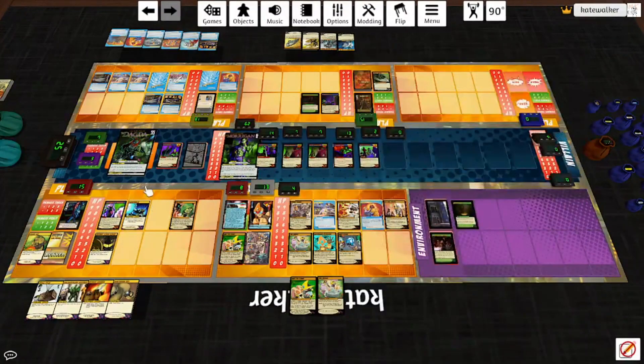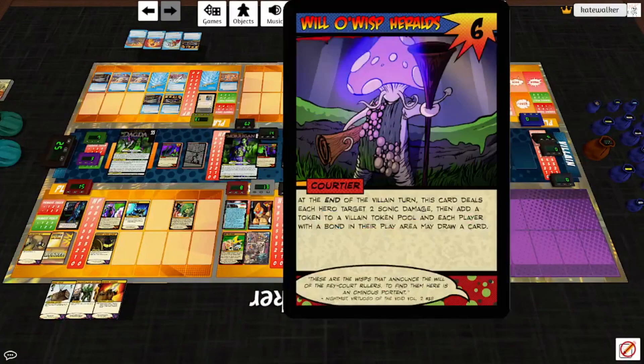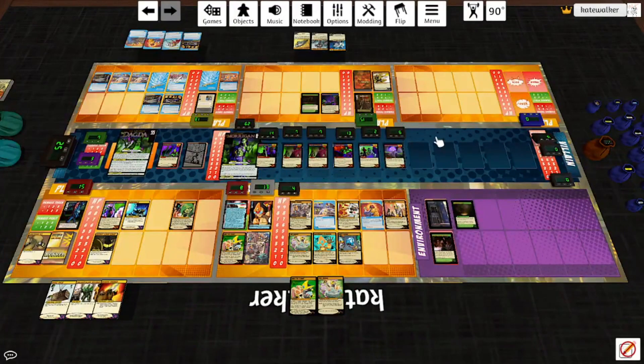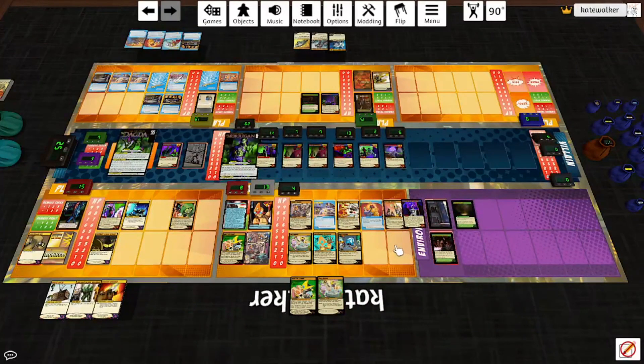Continue on — that was the end of the environment turn. Start of turn: we need to discard some cards. Four — the Dagda is pleased. The Fae Court plays Willow-o'-Wisps: at the end of the villain turn, this card deals each hero target two sonic damage, then add a token to a villain token pool, and each player with a bond in their play area may draw a card. The two sonic damage is super worth it. End of turn, we get a bond: A Glimpse of the Future. Start of this hero's turn, reveal the top two cards of their deck; discard one and put the other into play, then put the top card of the villain deck under this card. At the end of this hero's turn, if there are three or more cards under this card, put them all into play, then remove a token from a villain token pool and put this card on the bottom of the villain deck. We're going to give that to Emeril, because he's got other heroes' cards in his play area. And then he heals two. The Morrigan lets Emeril draw a card, then reveal the top card of the villain deck — it's a one-shot, it is discarded.